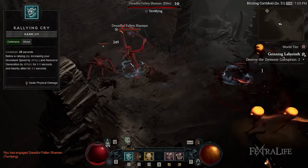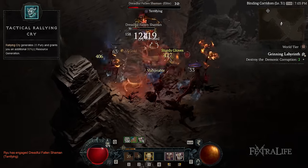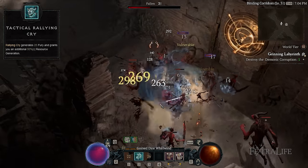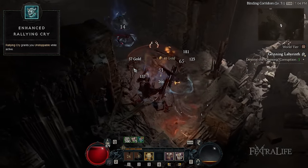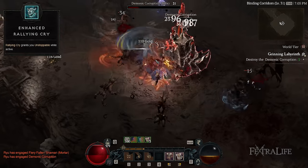Next is Rallying Cry. The best way to enhance Fury generation and movement speed with this build is by triggering Rallying Cry, especially with the Tactical Rallying Cry upgrade. This lets you automatically gain sufficient Fury to start using Whirlwind and quickly fill the gauge at the beginning of a fight. With Enhanced Rallying Cry, you become Unstoppable, which essentially removes and prevents any crowd control effects inflicted on you. So for instance, if you're stunned or slowed, you'll be able to immediately break out of it and receive immunity.